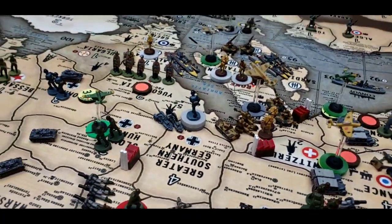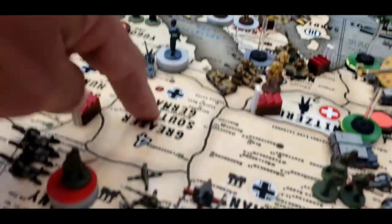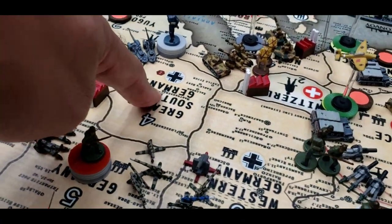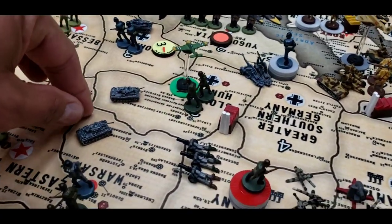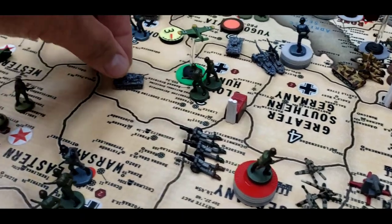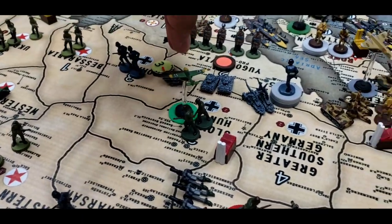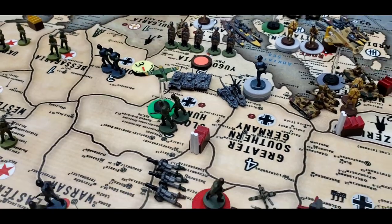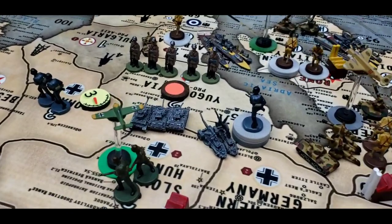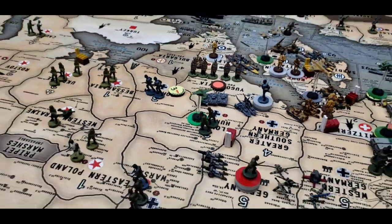Last but not least, the Battle for Yugoslavia. We have six German infantry and two artillery coming from greater Southern Germany. This attack will be supported by three armor: one coming from Poland, one from Slovakia-Hungary, and one from Romania — three armor total attacking Yugoslavia. That does it for my combat movements.